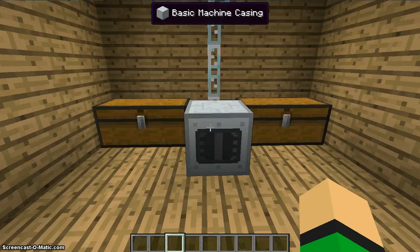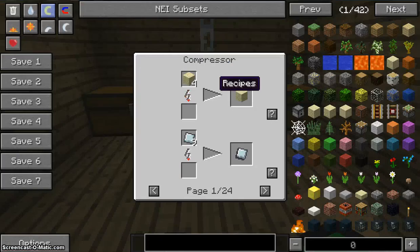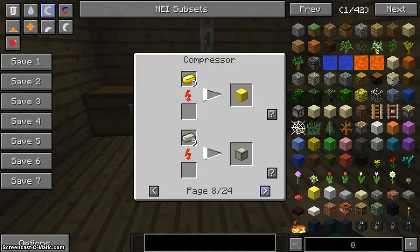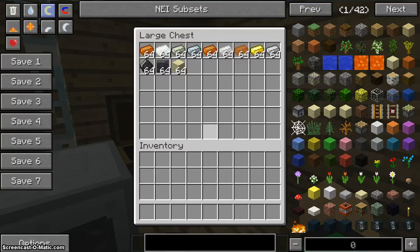Next, I got a compressor. The compressor can be used in lots of different things. Like, look at all this — you can make ice and everything.